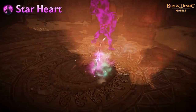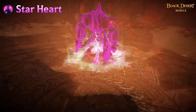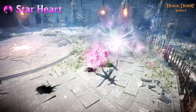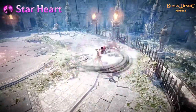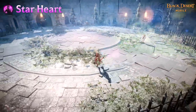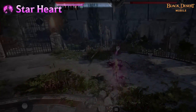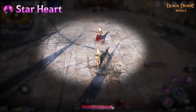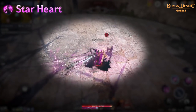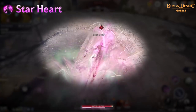Star Heart is a passive skill that makes Eclipse stronger by using Star's Breath. Eclipse's passive skill gives her a 10% chance to evade enemy attacks, though this effect does not apply in Arena. Eclipse recovers 50% of Star's Breath with each skill used. When Star's Breath reaches 100%, the next skill used does 50% more damage. In addition, Eclipse does 10% more damage to adventurers and takes 10% less damage from adventurers.